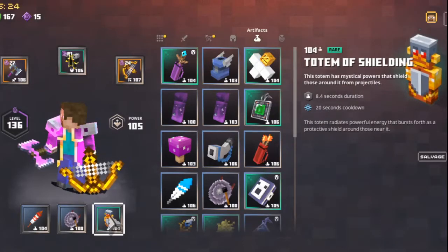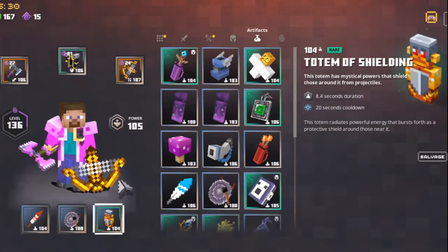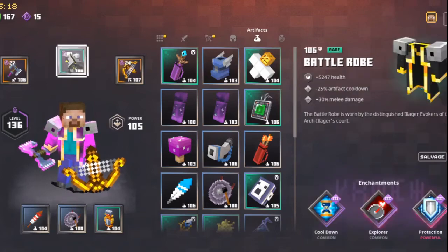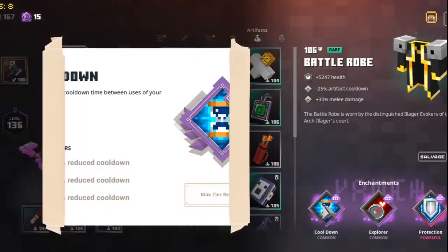The first thing you're going to need is a totem with shielding, to stop all these attacks coming. Some will still occasionally phase through — if that happens, you just need to roll off the edge and let it disappear. The other two equipment slots are up to you, but I've chosen ones for higher damage. You'll also be wanting a rogue with artifact cooldown and regular cooldown.